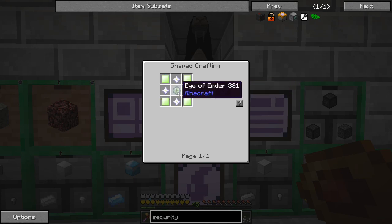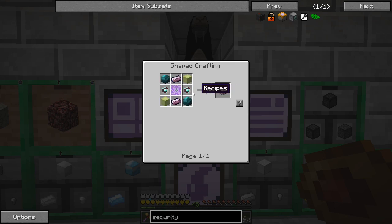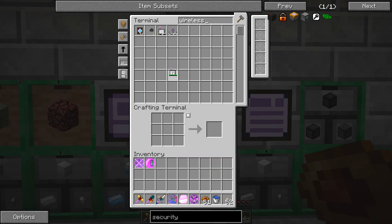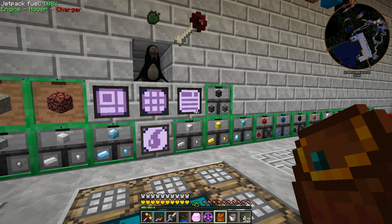In order to make the security terminal, which is required for a wireless system, we need an energy acceptor — the other way to power your ME network, and it costs about the same as the ME controller. The recipe needs a quantum core, nether stars, enriched certus quartz, iridium reinforced plates, and Galgadorian metal. I was hoping we could do wireless today but that got me — we'll put all this away and look at it another time.